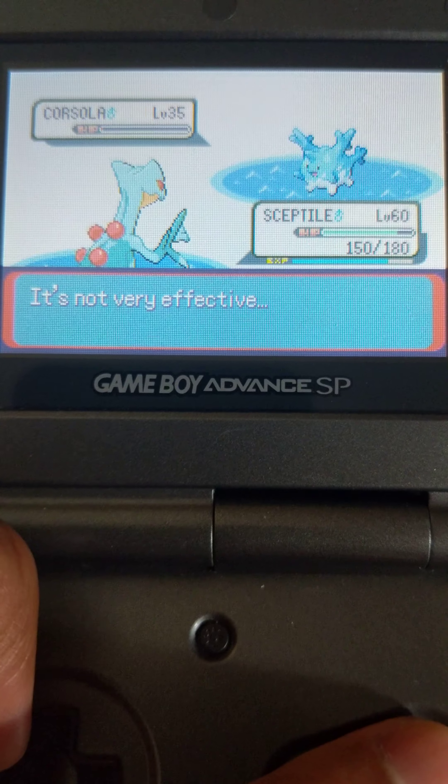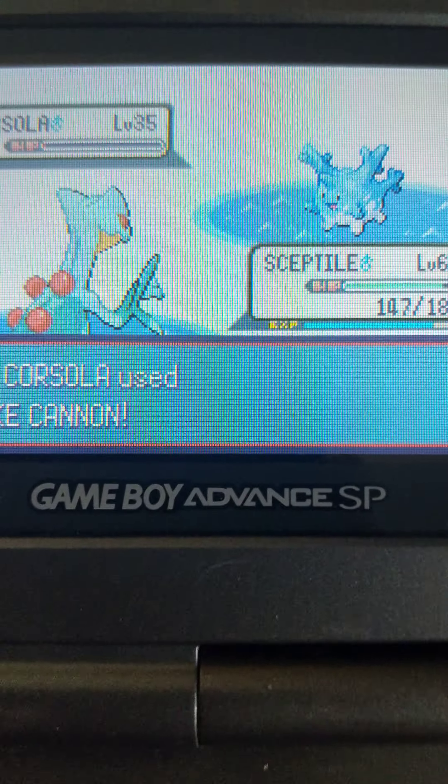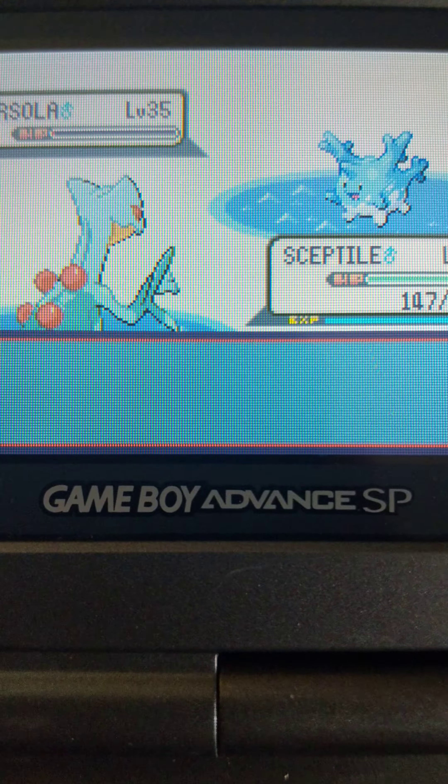Let's get a close-up of that. Well, unfortunate. Corsola has taken its third Pimp Slap, I believe. Here's the fourth — getting close. I'm going to take him all the way down, because that's what needs to be done. Got to show him he's the lowest of the low; take him all the way down before I can build him up. Putting up a fight, but that fight's about to be over.